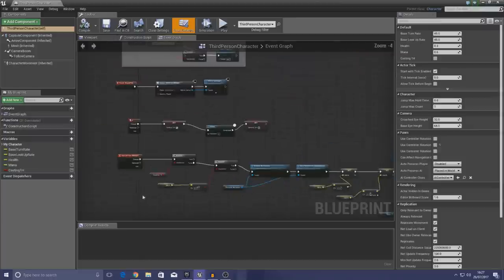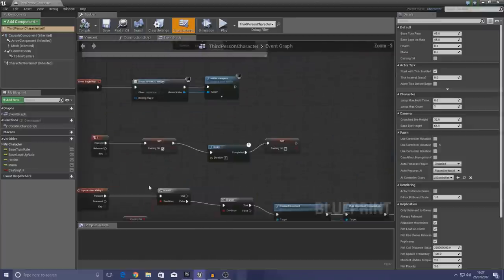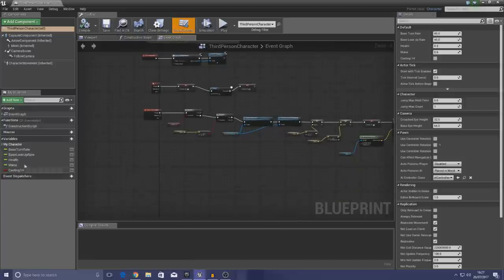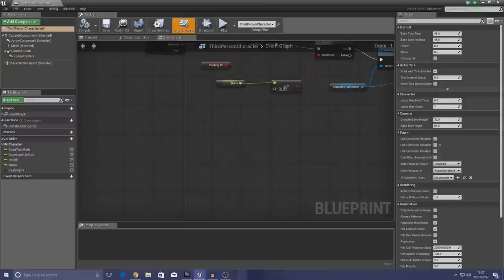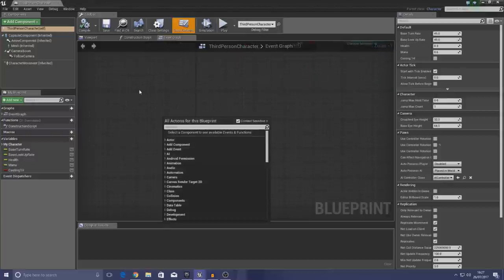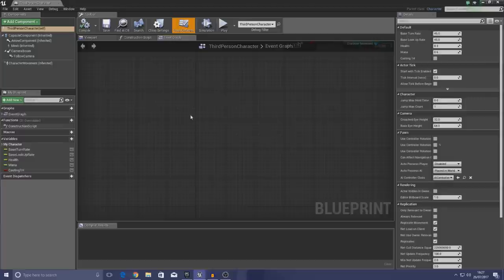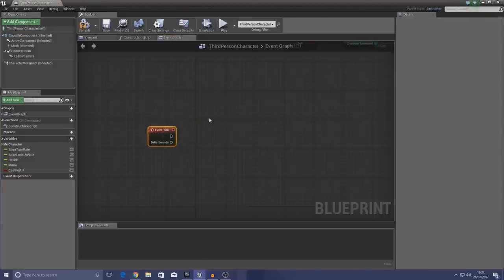It's all loaded up now and we can get into creating the regenerating health and mana. It's really simple to do. I'm going to make sure I've still got my health and mana variables from the previous episodes. If you haven't got those, go back in the series and see exactly how we created them. Now I'm going to right-click in the event graph and use the Event Tick node to cast a delay and make changes to our health and mana variables over time.